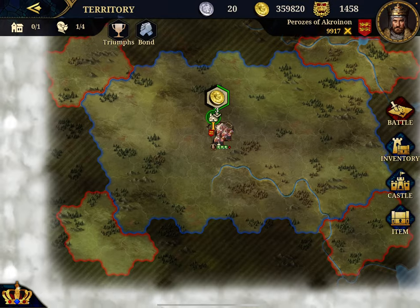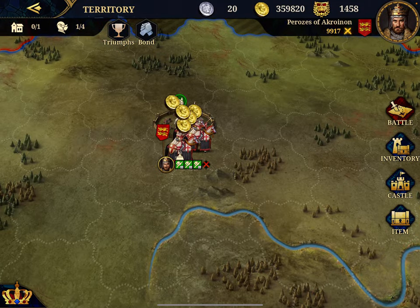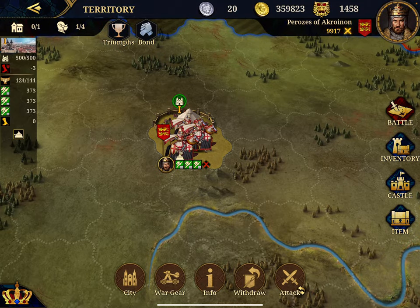Then you start with your territory — one city. The city produces gold, and if you click you collect real gold that goes into your treasure.